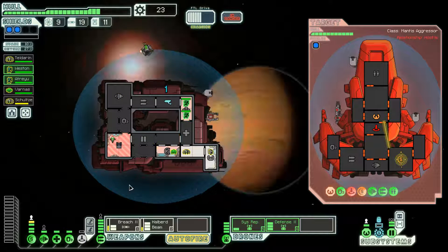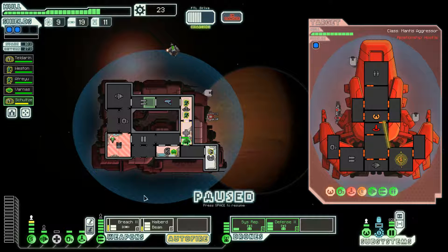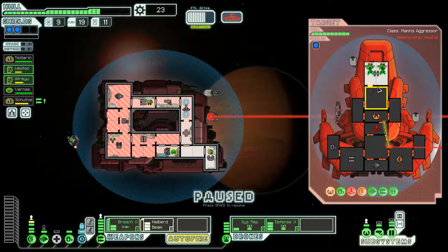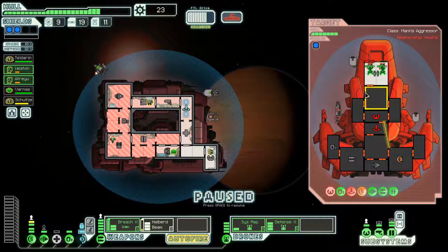Now I can probably start boarding them and destroying their clone bay, which is a necessary thing. Let's get you back into the weapons room and you two over into the yeah right there. Don't want to auto-fire breach if I don't have to. They do have two more mantises remaining, which is a bit rough — considering I haven't really leveled up. I don't have a clone bay, I've got to run.